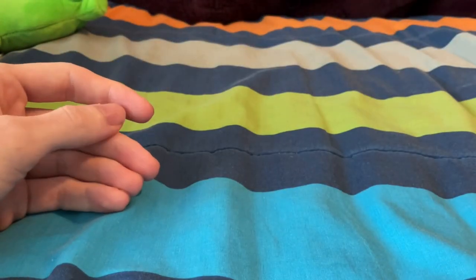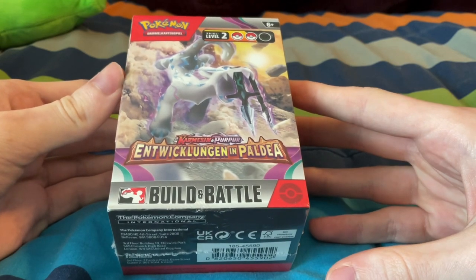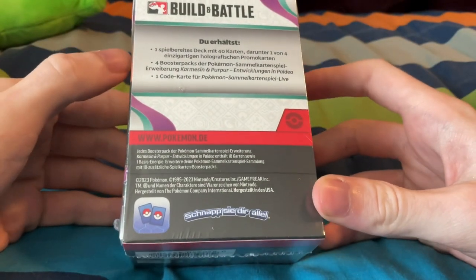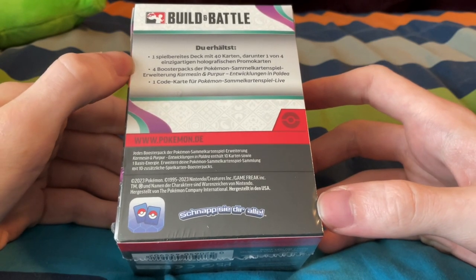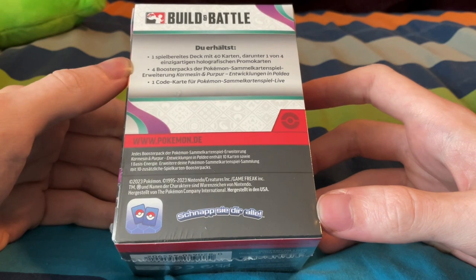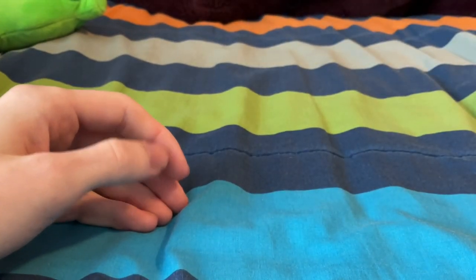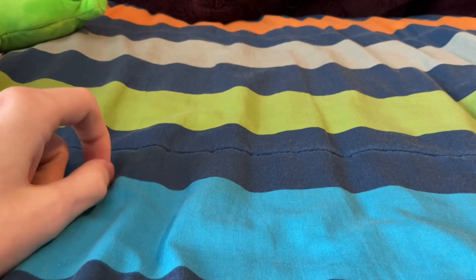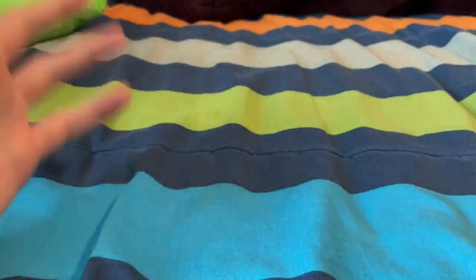And then I also bought this Bad Mammajama. I've never bought a Build and Battle deck before, but looking at the back it looks like it comes with a 40-card competitive deck with one of four holographic promo cards and booster packs — which is all the real hype, let's be honest — and then a code card for online. And then I bought this about two months ago and never uploaded a video, but I got one Scarlet and Violet base set booster at Walmart. We'll bust that open at the end. All right, gamers, let's get started.